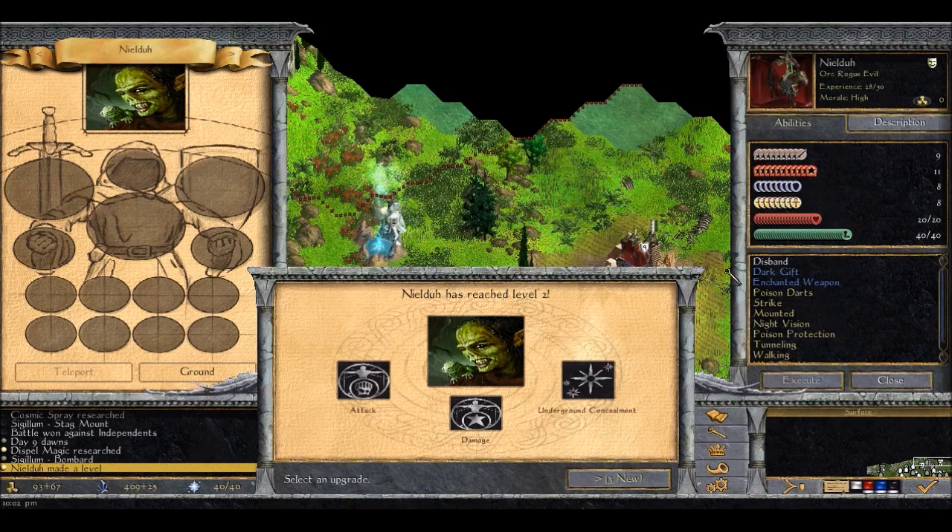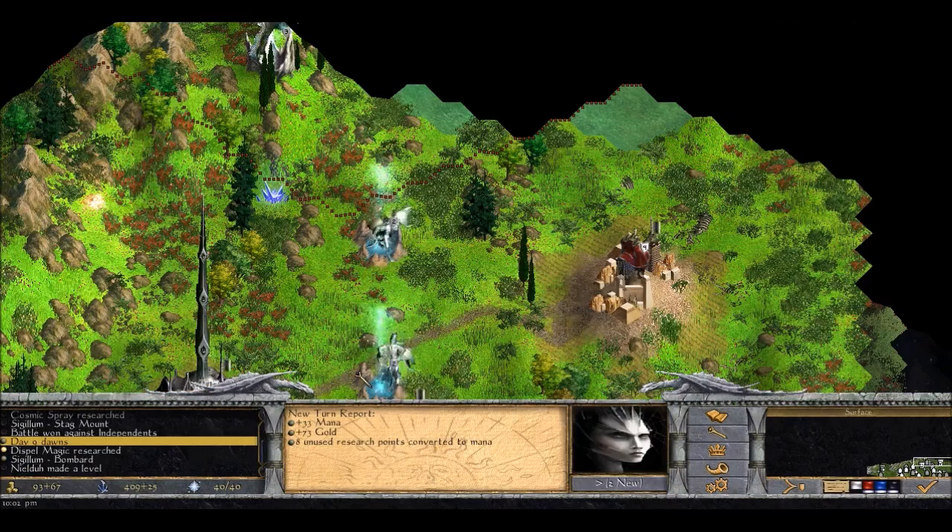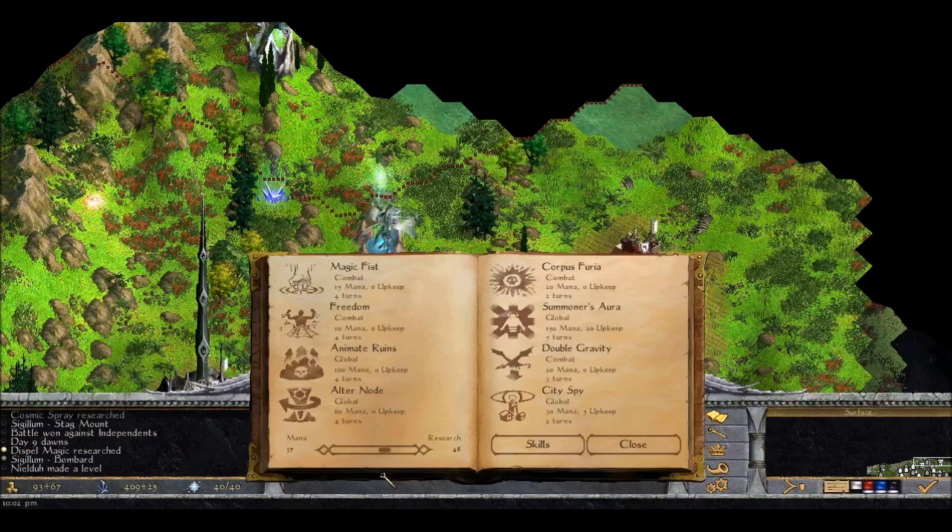Now we have a choice here - underground concealment. There is no underground on this map, I did not turn it on, so we have no use for this. We could go for attack or we could go for damage. Now this guy has a fair bit of damage but not a great deal of attack, so we are going to increase his attack stat here. Would have loved to put some defensive stuff on him, but we'll take what we can get.